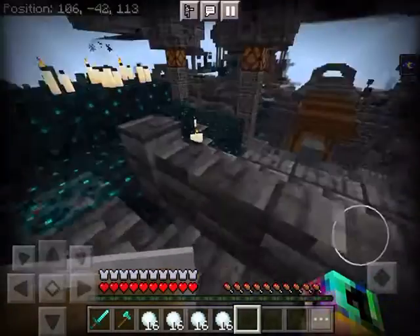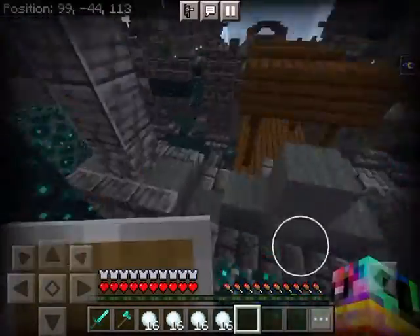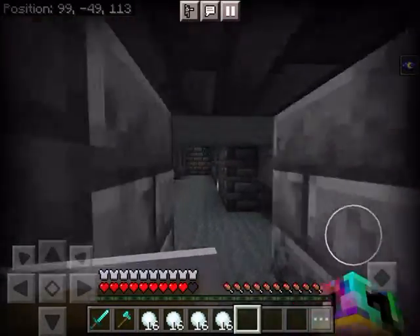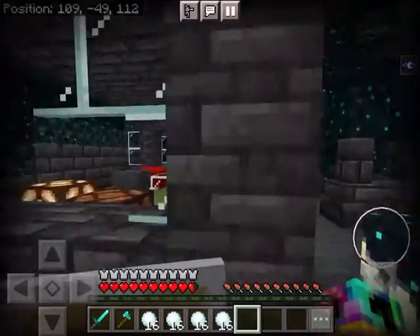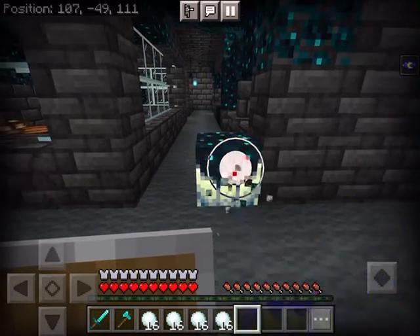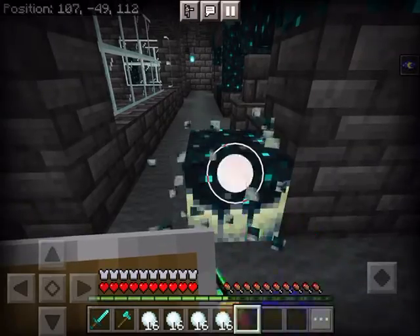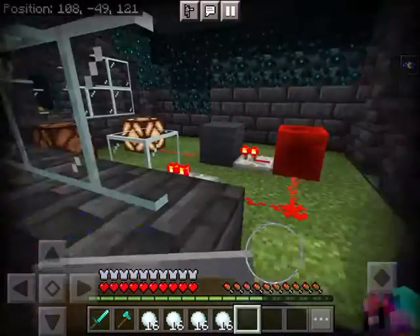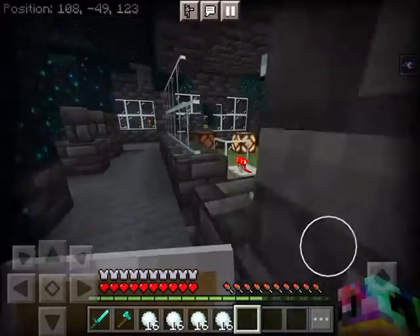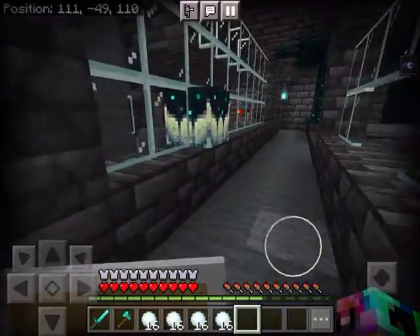Now let's just walk around. If you just heard that sound, you have to come down here. Here we can make our secret base. So we can just break this — if you didn't know, there's like a secret place under here.